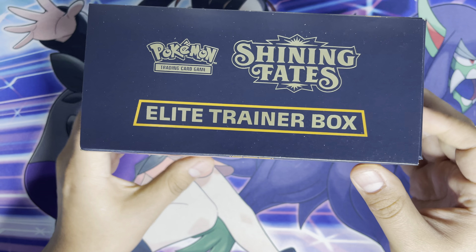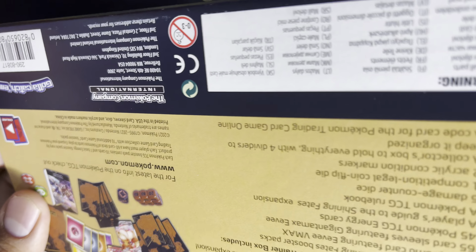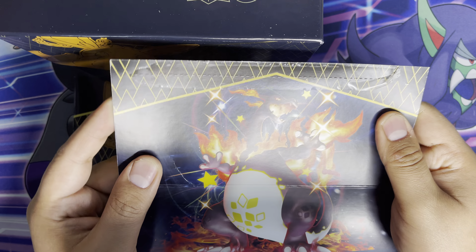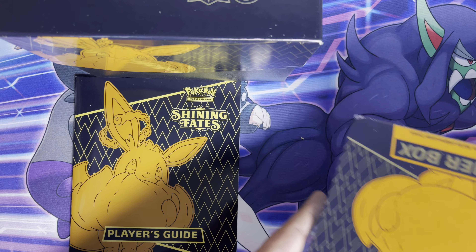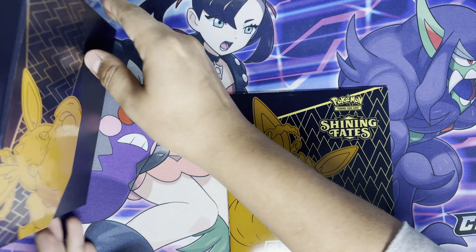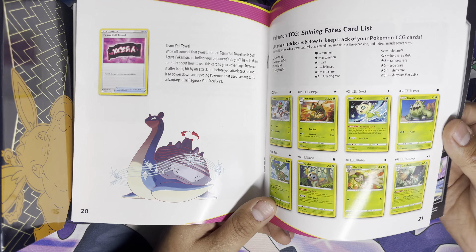I love to open one of these for each set so I can get the set list, the sleeves, and I do actually like these posters. All right, so we got the VMAX Charizard, Dragapult, Toxtricity I believe, and Corviknight. That's the inside of the poster. And then the player's guide — the reason why I like these is it helps me keep track of what I have in the set left to collect.